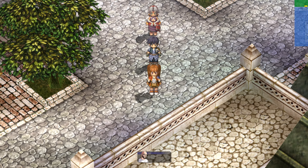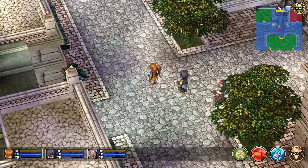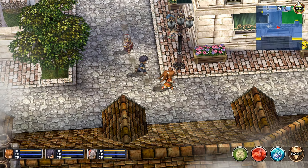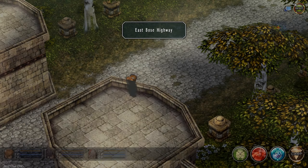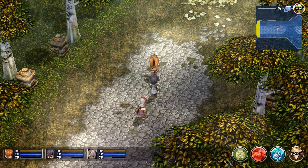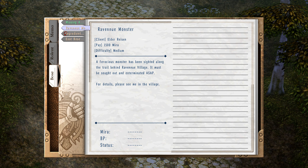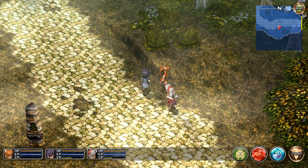Hey everybody, Carl here. Welcome back to Trails in the Sky. In the last episode, we made our way here to Bose, new city. Everything's bigger in Bose — there are merchants all around and everybody has this strange accent. We've gotten some missions, and we've been told by the mayor to look into the missing airliner thing, even though the military don't want us to. But first, Side Quest before Main Quest. We've got the East Bose Monster and the Revenue Monster, so it's going to be an action-filled episode — a nice break from all the talking. We're just going to kick some monster butts.